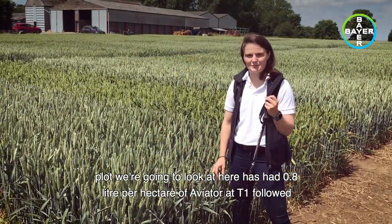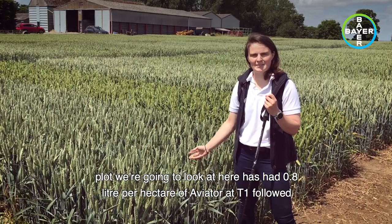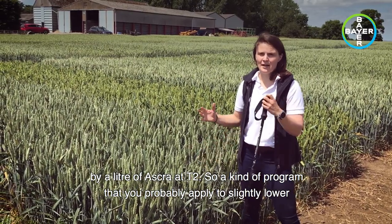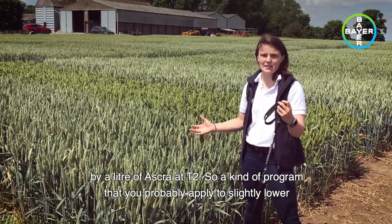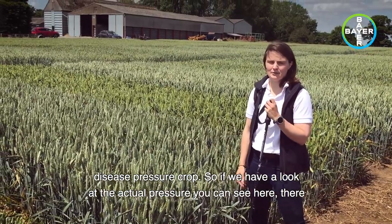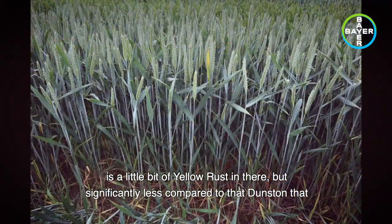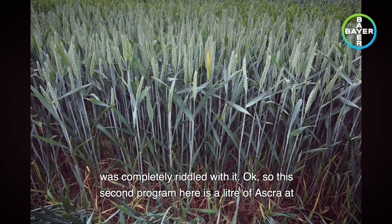This first plot has had 0.8 litres per hectare of Aviator at T1, followed by a litre of Asca at T2 — a kind of programme that you'd probably apply to a slightly lower disease pressure crop. If we have a look at the actual pressure, you can see there is a little bit of yellow rust in there, but significantly less compared to that Dunstan that was completely riddled with it.